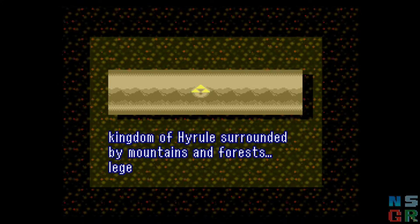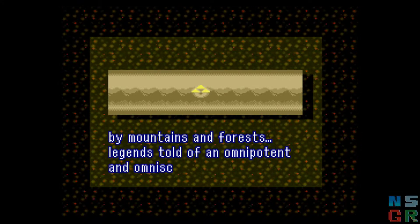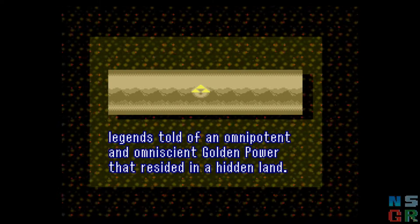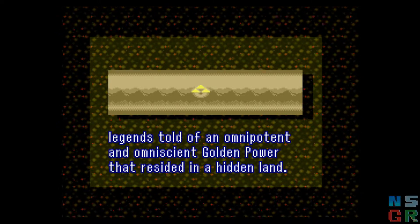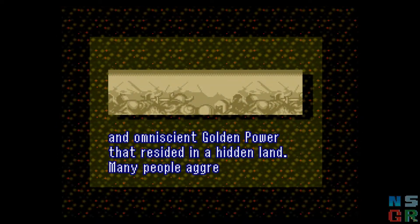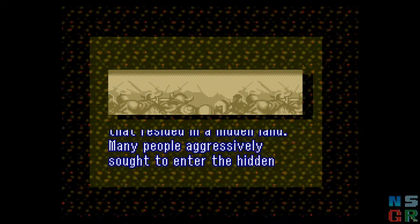During this run I will be allowed to get the Fighter Sword and Shield, Pegasus Boots, the Book of Medora, Power Glove, Lamp, Moon Pearl, Magic Mirror, Ice Rod, Fire Rod, Can of Samaria, Hammer, Shovel, Flute, Flippers, Master Sword, Ether Medallion, Quake Medallion, Bow, Silver Arrows, Hookshot, and Bombs.